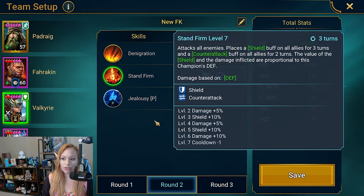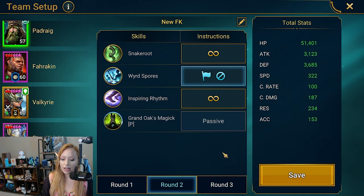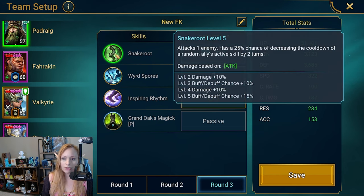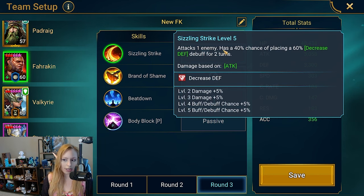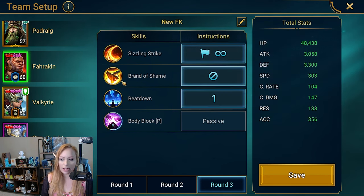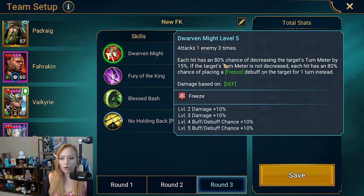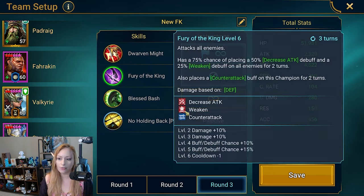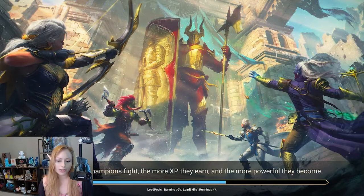Valk — Stand Firm once then shut off. Stagnite — leave him. Newt — prioritize Fury of the Kings. For the actual Fire Knight boss phase: prioritize Snake Root for Padrag (chance to decrease ally cooldown by two turns). Farrakhan — prioritize Sizzling Strike (Decrease Defense) and Beat Down (ally attack), shut off Brand of Shame. Valk — prioritize Stand Firm (ally attack). Stagnite — leave alone. Newt — prioritize Dwarven Might (hits three times), shut off Fury of the Kings.